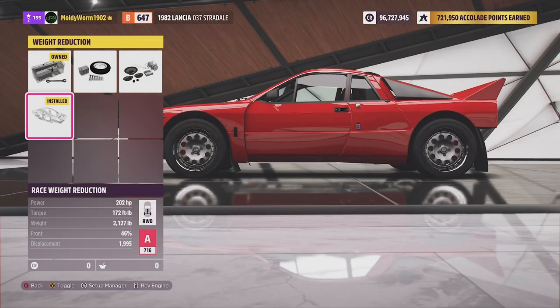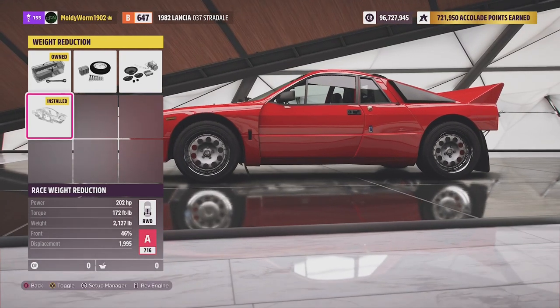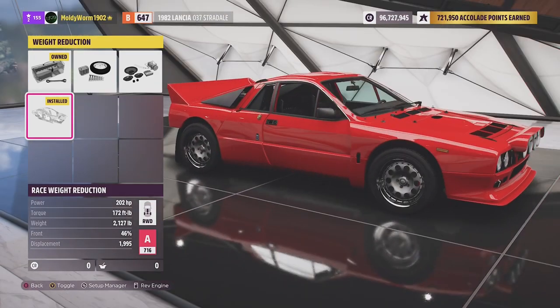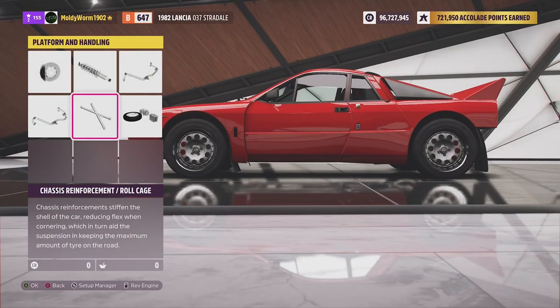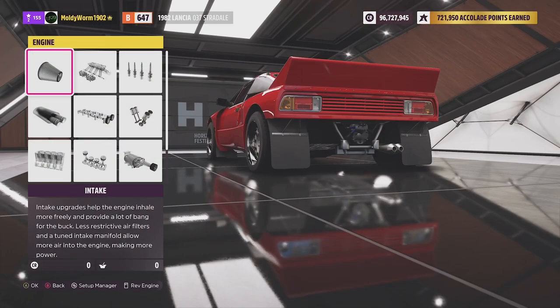With weight reduction we actually go from 2,500 pounds down to 2,100 pounds — removing nearly 400 pounds, which is quite a lot. That should make it a little bit more nimble in the corners.